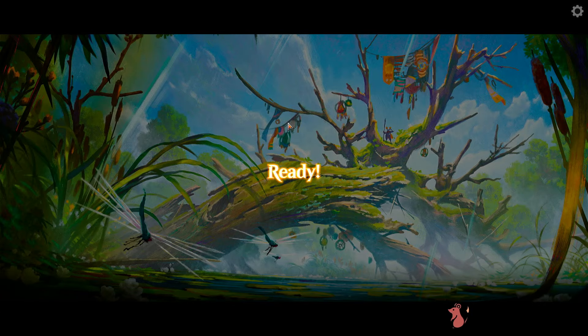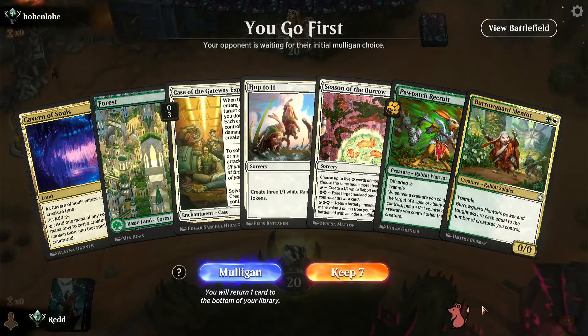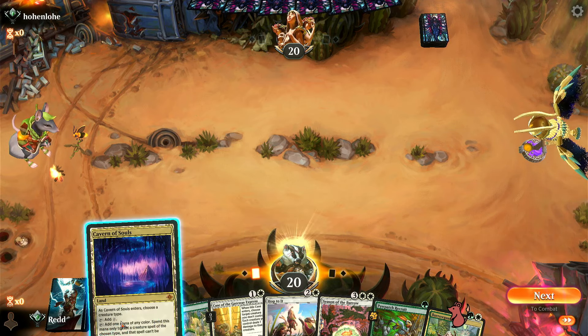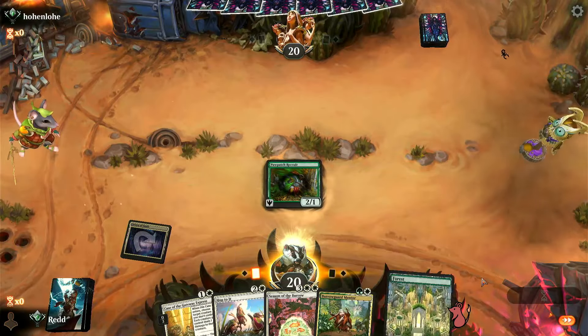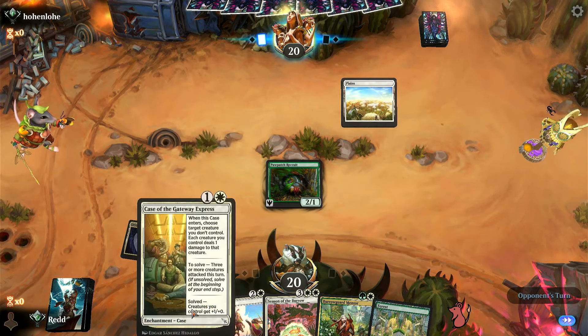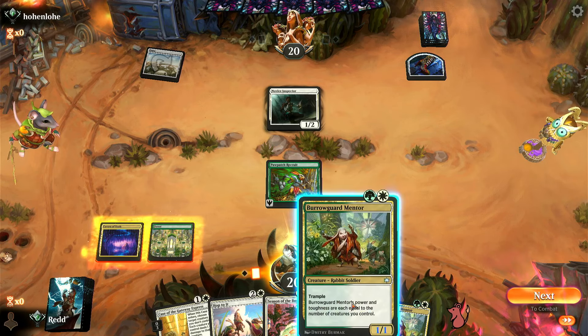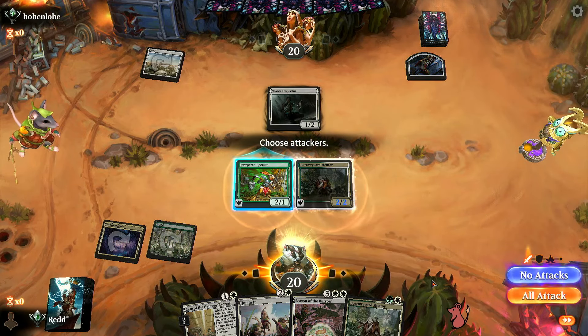We get right into the first game. I think the build is going to be pretty good — we'll see. We go first with a great hand. I start with Cavern of Souls, call that Rabbit, get the recruit down. The opponent plays a Novice Inspector — it's looking like Boros. That's a pretty good trade for the opponent, so we probably don't accept it; we'll keep the Mentor as a 2/2 and just pass.